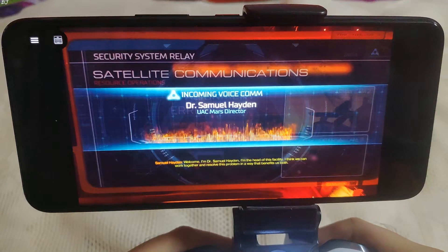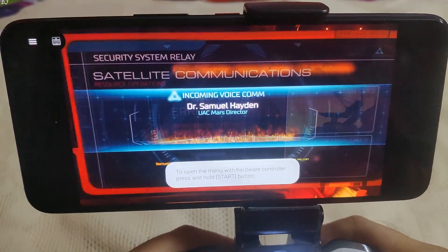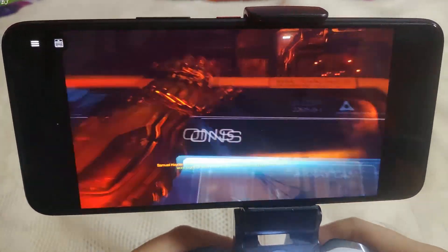In-game: 'Welcome. I'm Dr. Samuel Hayden, I'm head of this facility. Work together and resolve this problem in a way that benefits us both.'